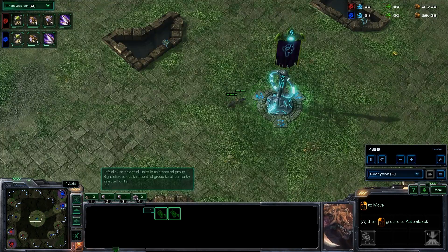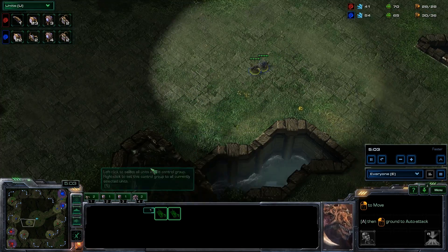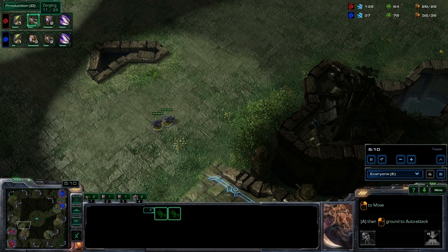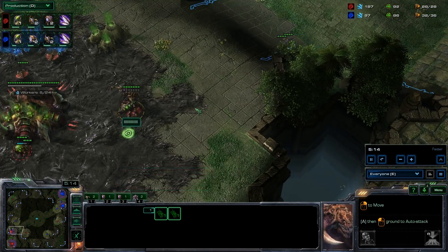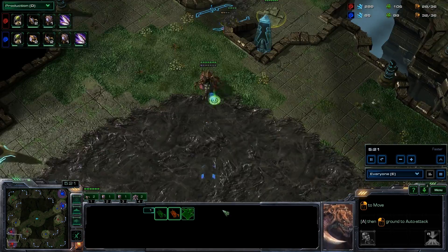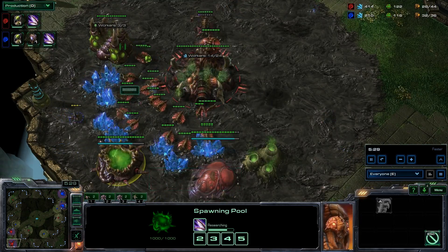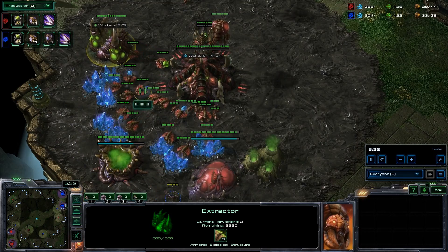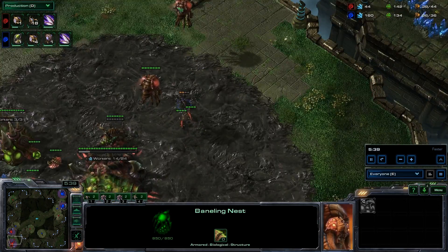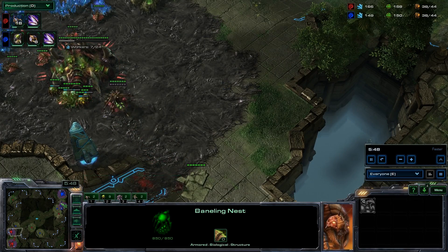Tenza sends these two lings across the map. Barcode is up a couple drones — that's just because he didn't get the lings. He's getting his lings now, a little bit later. Baneling nest coming, so we see an absolute mirror match now, only the difference being earlier lings versus earlier baneling nest. Tenza will lose one ling, but the other ling will get in and get a full scout — he'll see the baneling nest, ling speed coming, three guys still on gas. That's 300 gas — only 100 for speed, 50 for the baneling nest. So Barcode has the potential to make a lot of banelings.